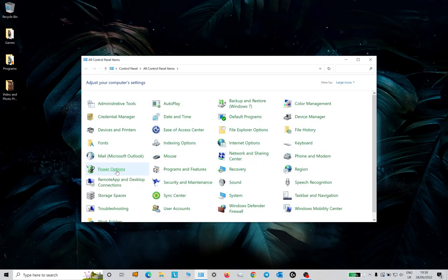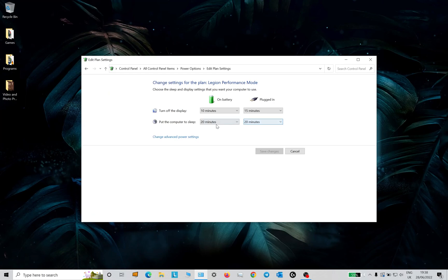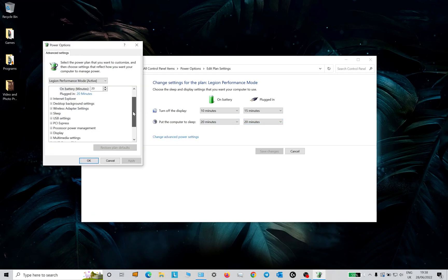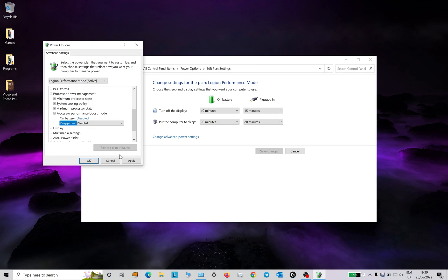It's very easy to do. Go into power options in control panel and click change plan settings near your plan. I use Legion performance mode for my Lenovo Legion 7, but you can use it on any laptop. Click on change advanced power settings, select processor power management, then processor performance boost mode, and change the option to disabled.